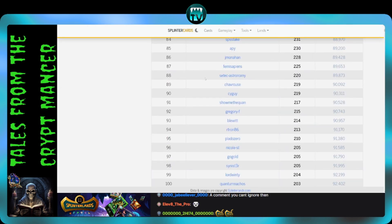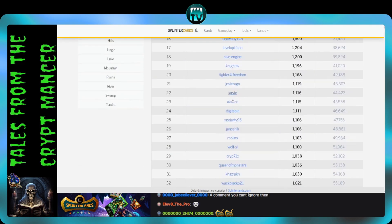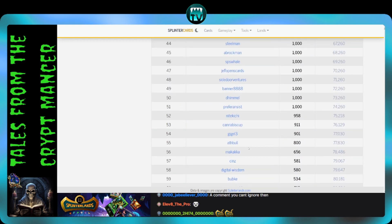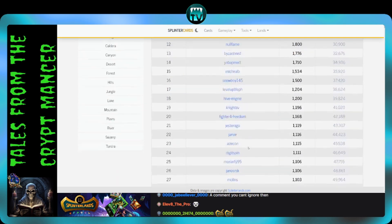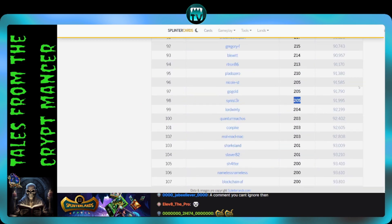I'm in the Splinter Cards rich list for land. If you look here, I'm ranked 98 on the list with 205 plots of land. If you look at all the 97 people in front of me, there are a bunch of 200s, 300s, 400s, 500s, 800s, 900s, thousands, 2,000s, 3,000s, 4,000s — there are a lot of people with a lot more land than I have. There's a ton of landowners with far more plots than me, and I'm at rank 98.